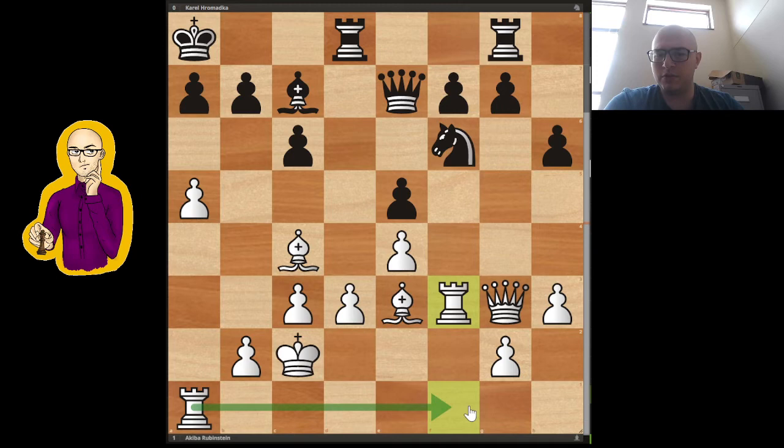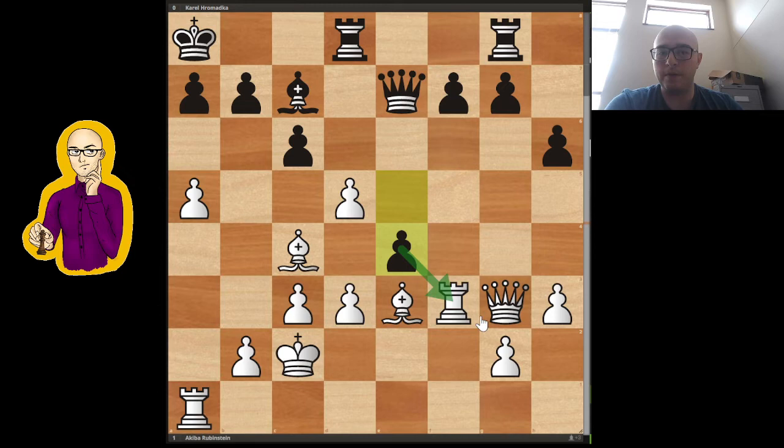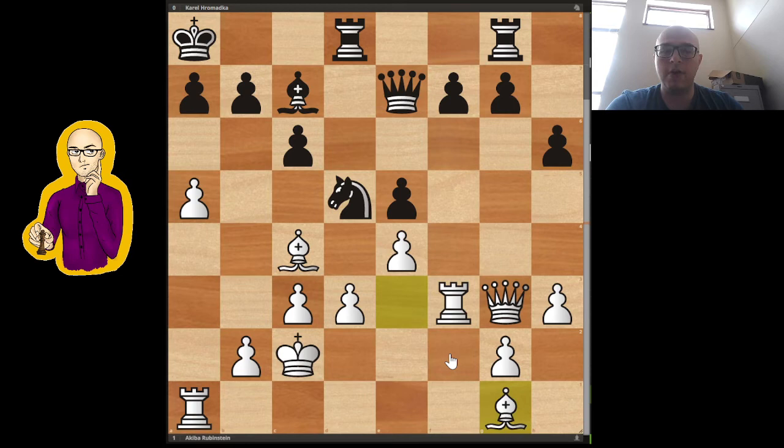Rf3. I think the idea was just to pile up on the f-file and look at the f7 pawn. So Nd5 — this is actually an interesting possibility. Here Rubinstein played Bg1, which is a good move. If this were taken, I think he was just afraid of something like e4, which attacks the rook, attacks the queen, and attacks e3. I think Rubinstein just didn't want to deal with the complications of this, so he kept it very simple and just didn't even bother taking that knight. Bg1 is a good move.